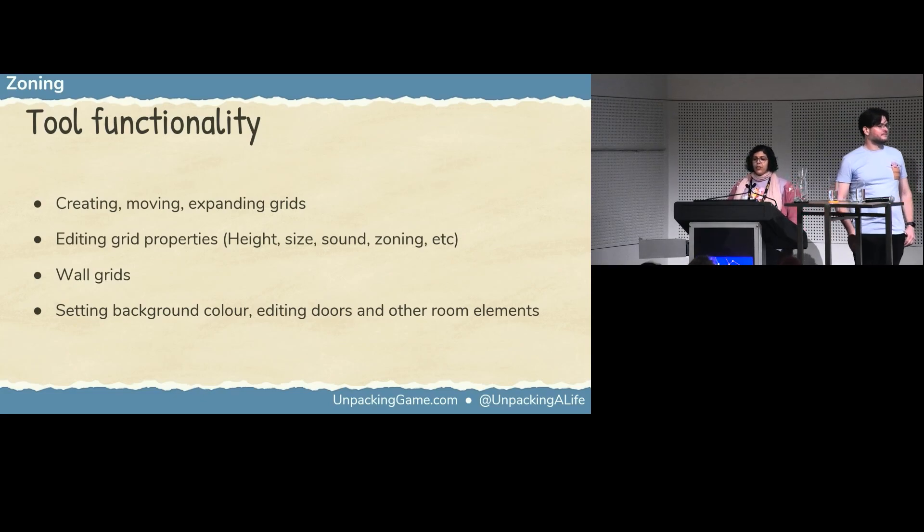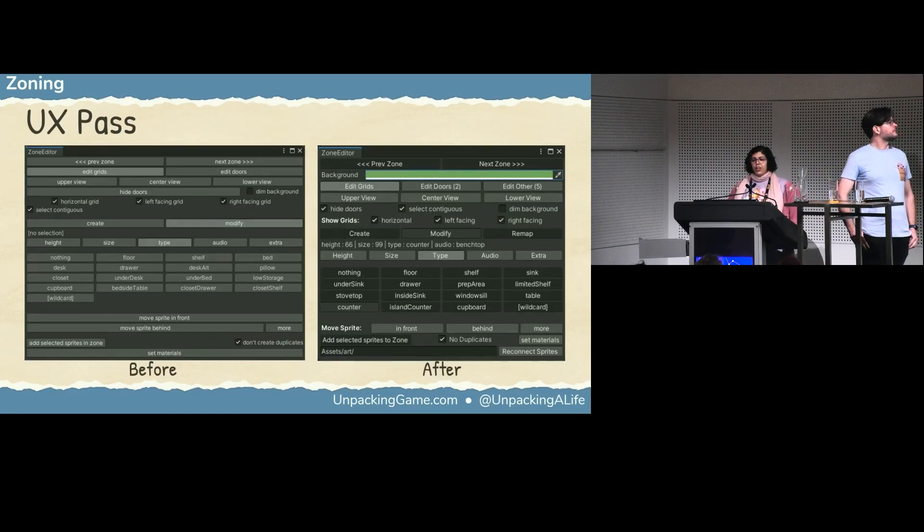The zoning tool was essential for building our levels. It let us add surface grids to stages, move them around, edit their many properties, add grids to walls, and more. After using the tool for a while, I asked Tim if I could do a UX pass on it to make it a little easier for me to use. I didn't make too many changes — mainly adding color contrast between different categories of buttons to make them easier to parse. I could only make buttons darker, not lighter, so it was pretty limited, but I did what I could. I also added little category headers and changed some button sizes. For example, there was a huge 'set materials' button that I never used and kept accidentally clicking, so I made it much smaller and moved it out of the way.